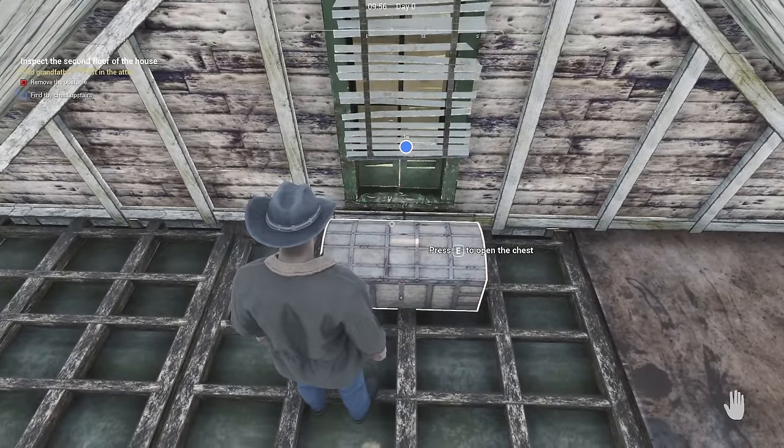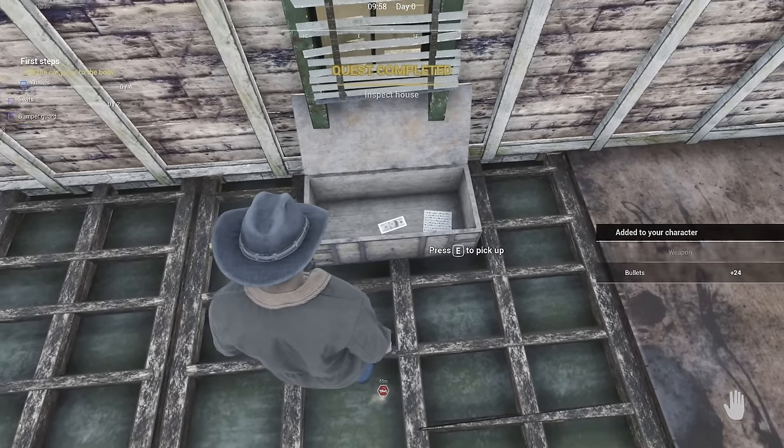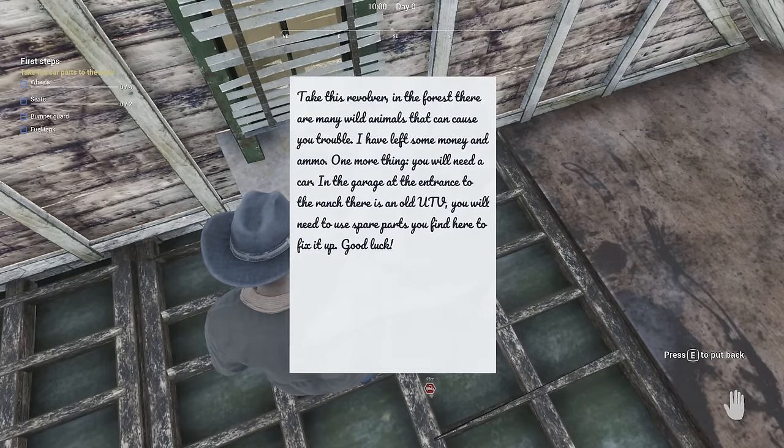I probably shouldn't demolish the chest. Ammo, gun, a little bit of cash - 500 bucks. Damn, Grandpa. Thank you. Takes his revolver.